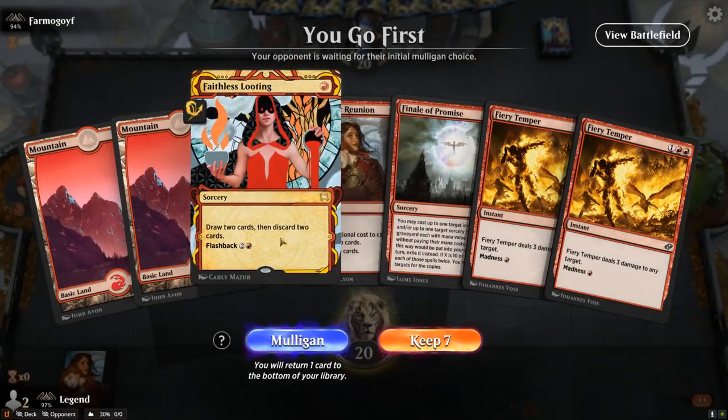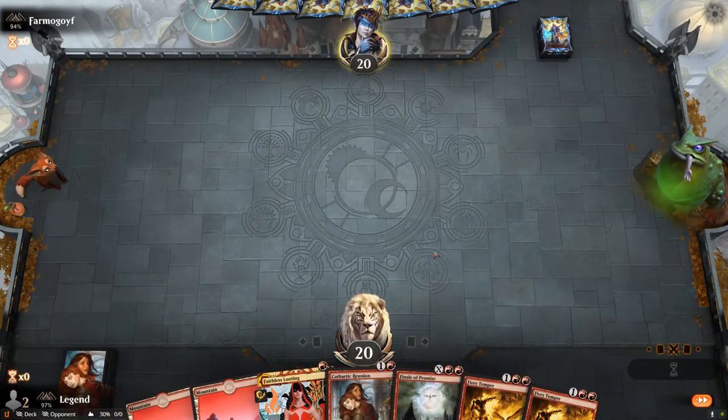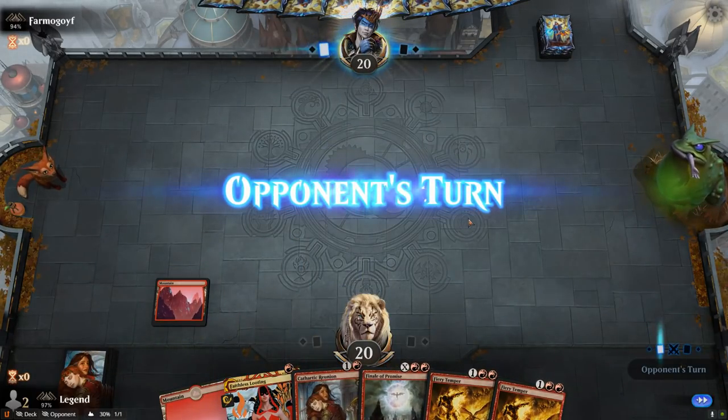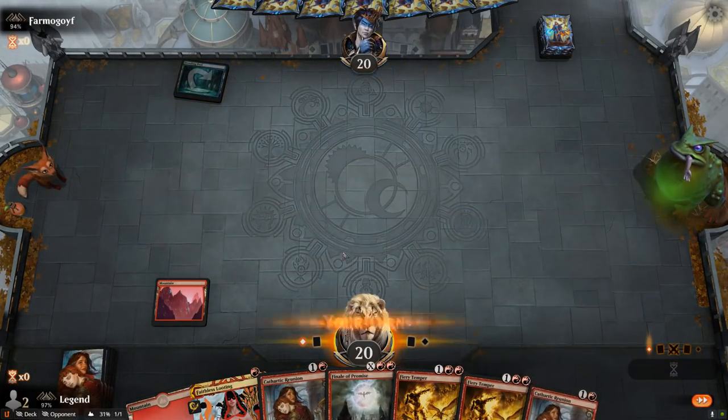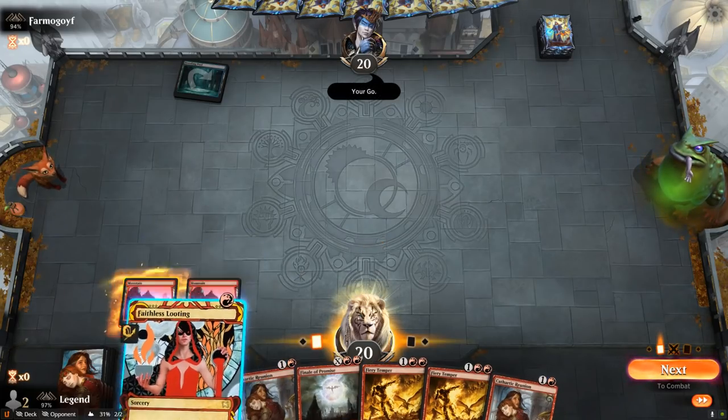We're on the play — our hand is okay, missing some creatures but we can probably draw into them. I'll hang on to Faithless Looting so we can maybe combine it with Fiery Temper as removal on turn 2. I could also Reunion, but I don't really want to Reunion discarding Fiery Temper when we cannot Madness it. So I could Looting discarding one Temper plus something else and try to hit some more land drops.